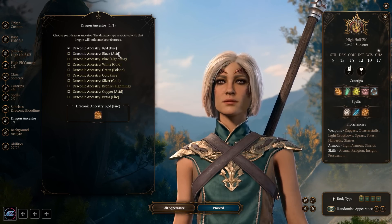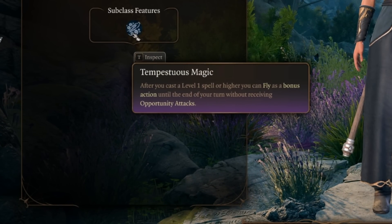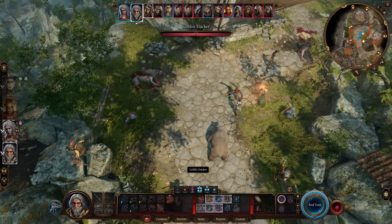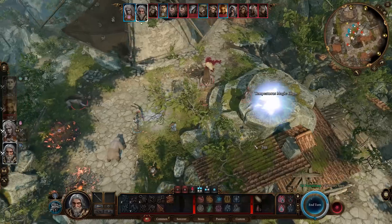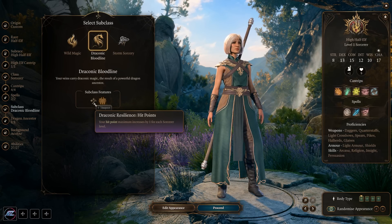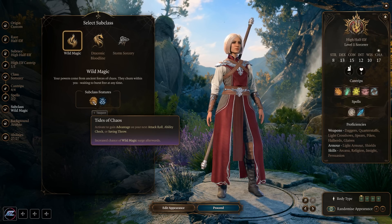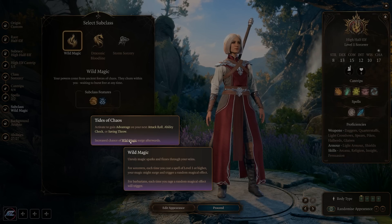Consider picking a Draconic Ancestry option based on the damage type you want, then pick corresponding spells that suit that damage type. Storm Sorcery gives you access to Tempest Magic — after you cast a spell, you gain Fly as a bonus action, letting you move around the battlefield without receiving opportunity attacks. This essentially replaces Misty Step. You also gain additional Lightning and Thunder damage as you level up. Overall, Draconic Bloodline is the best for raw damage dealing, Storm Sorcery offers flexibility with Lightning and Thunder plus free movement, and Wild Magic is the most chaotic and fun but can hinder progress if the wrong effects go off in critical encounters.